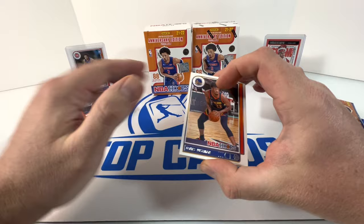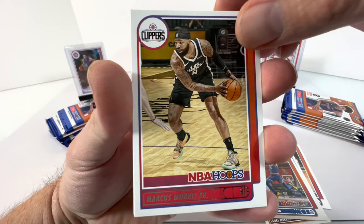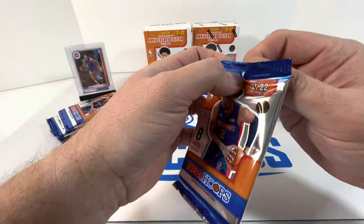First pack: we got a Wiseman, Maxi Kleber, Obi Toppin, Marcus Morris, Bradley Beal, Chris Middleton on the blue, and Isaiah Todd is our rookie.